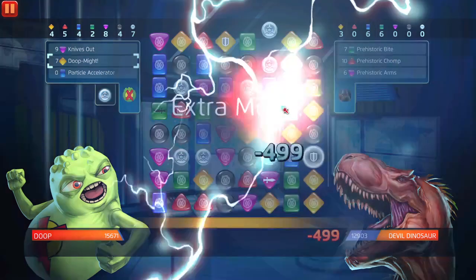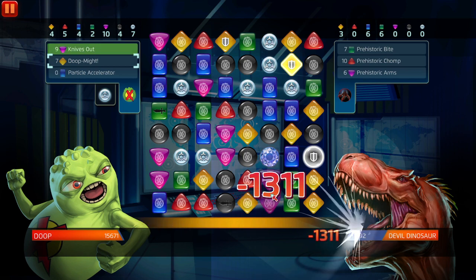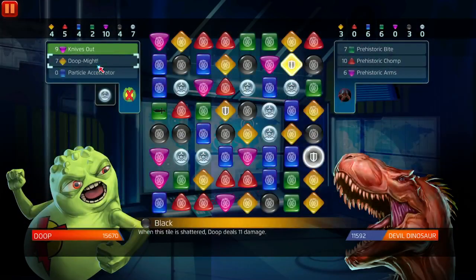Oh, a match-5! Okay, so at the match-5 we need three yellow and one purple. Oh, there it is — but at what cost? We had to get rid of the strike tiles. If you have a champ to dupe, you can literally defeat this.